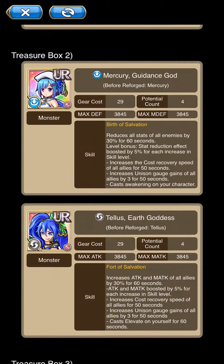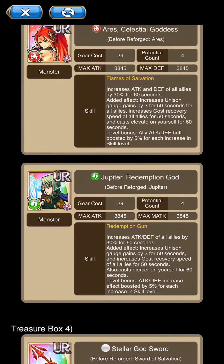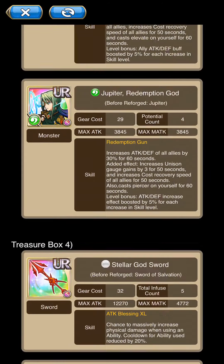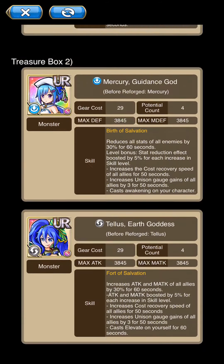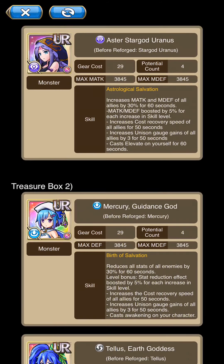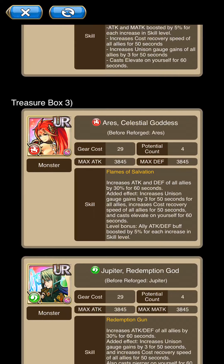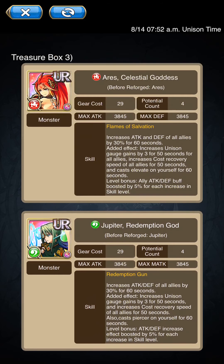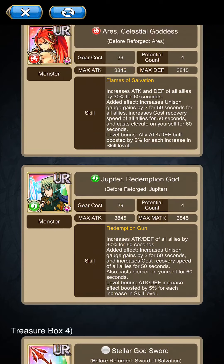So, treasure boxes one, two, three — all three of them — they got three out of six of them, including stellar gods. They're outdated. They're good to start off with because they still have decent abilities, but other than that I wouldn't go for them. They're completely outdated when it comes to guild battles and gear score, significantly. They do have good skills to start off with. If you don't have any even decent monsters, these will definitely do the trick. But other than that, I wouldn't really go for these.